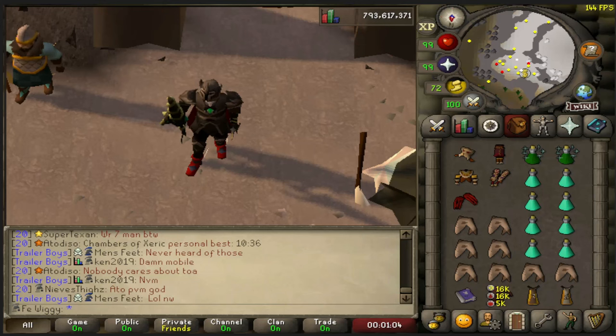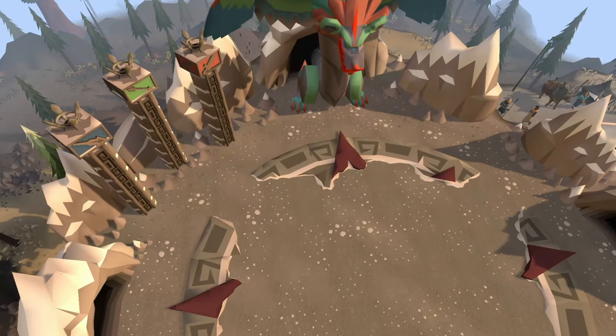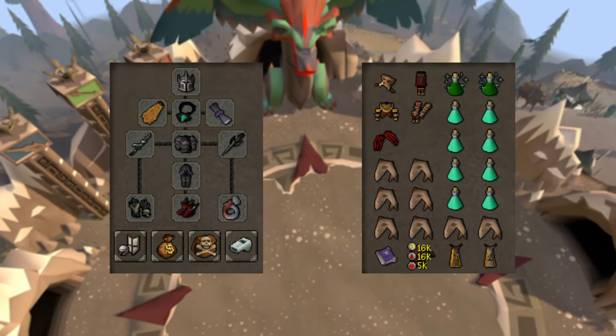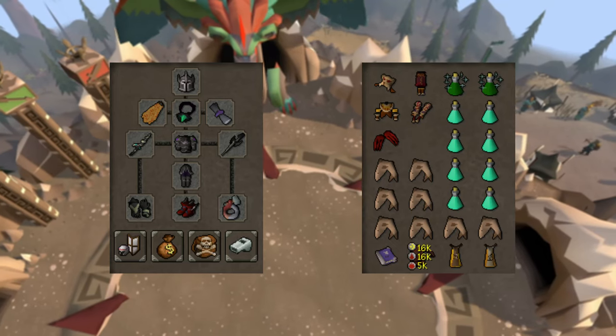Hello everyone and welcome to a new loot video. Today we are going to do loot from 100 Huey Kotal. Inventory and gear is looking like this. The inventory might change during the video, but for now this is what I am going to use.